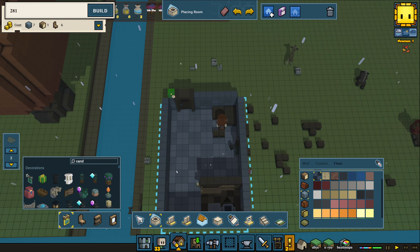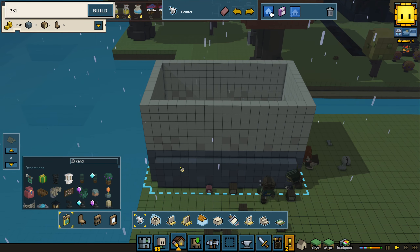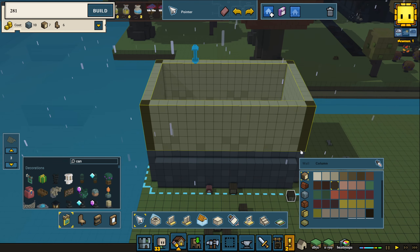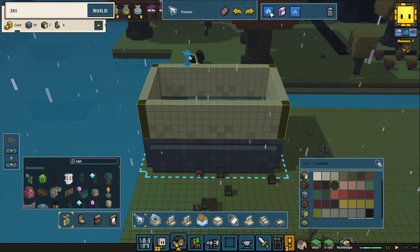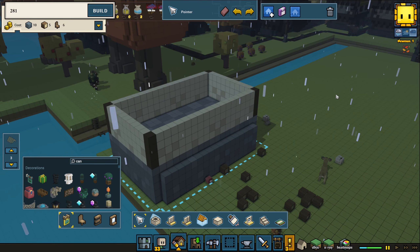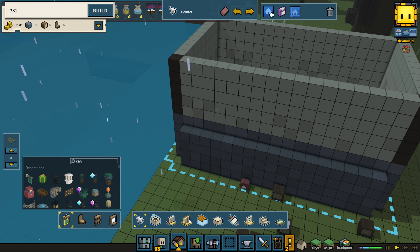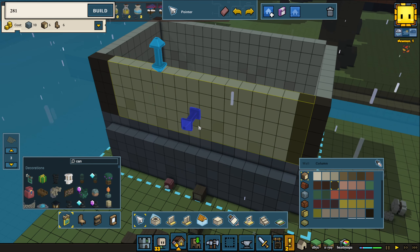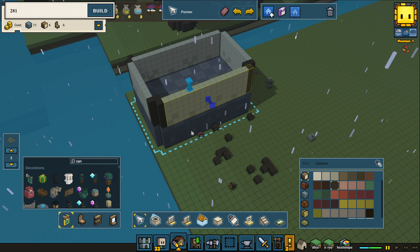The idea is to have another floor on top of this, and we're going to match what we've got underneath. Let's change the columns to be brown — I prefer that. Then I'm going to lower the wall one or two steps; a lot of recently I've been doing that and I think it makes it look a little bit nicer. Now we split up the walls, and I think I'm going to have another building that goes here.